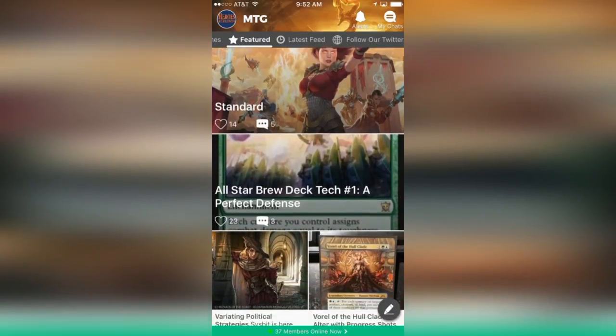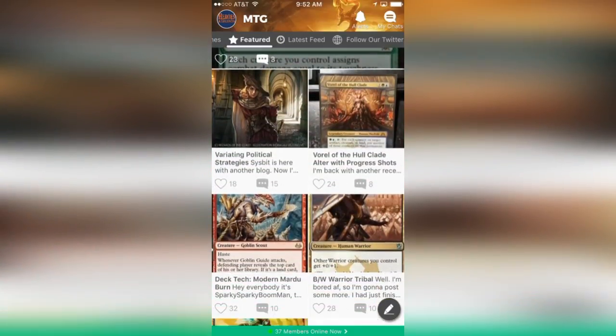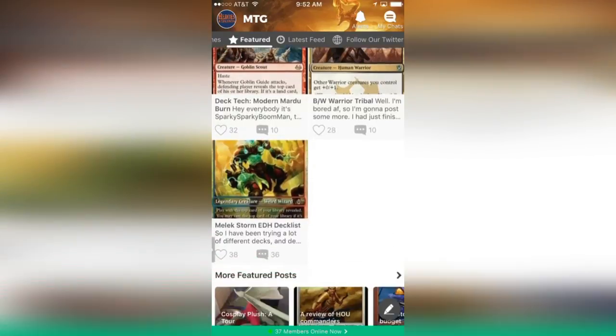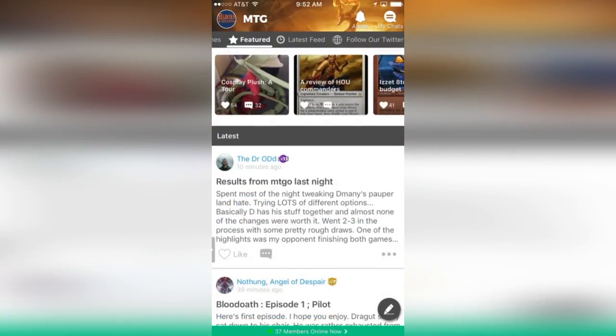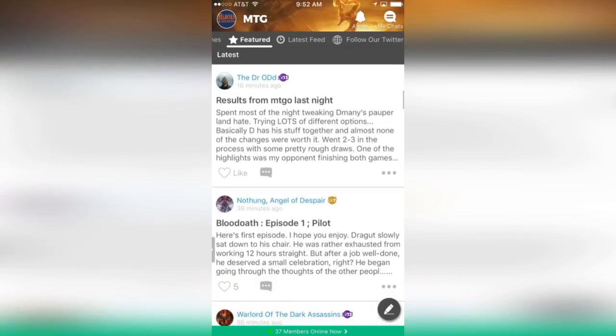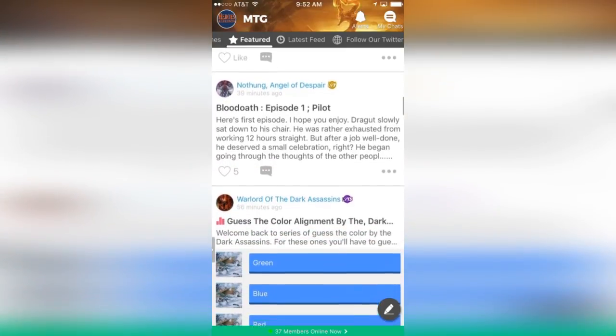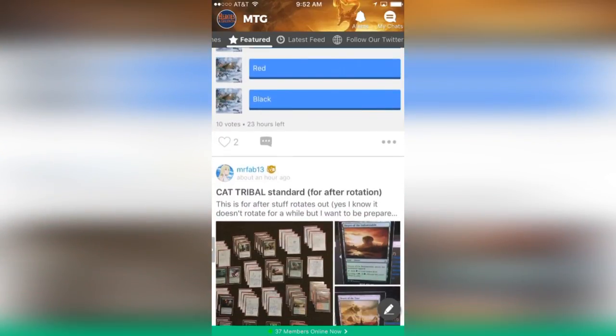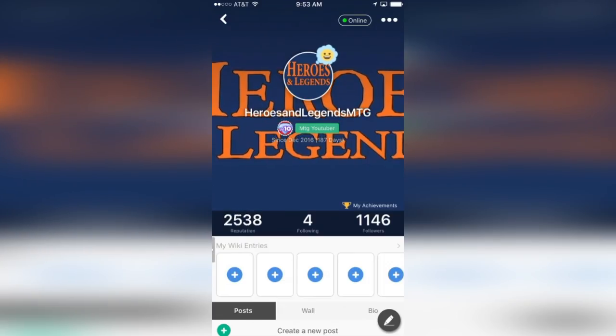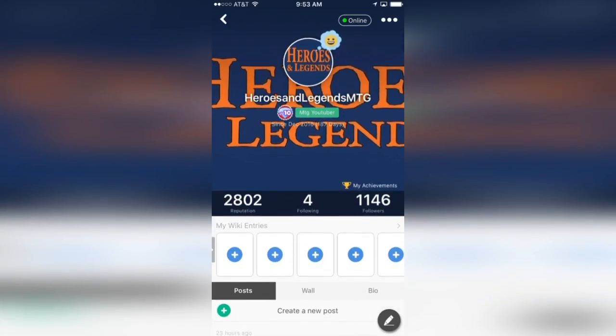The following video is made possible by Amino MTG. Amino MTG is a free social media app available on both Android and iPhone that brings Magic Gathering players together to share their enthusiasm for the game. It's the perfect platform to meet other players, discuss deck strategies, write or read blog posts, engage in real-time polls and chat, and much more. Come follow me at Heroes and Legends MTG on Amino MTG.